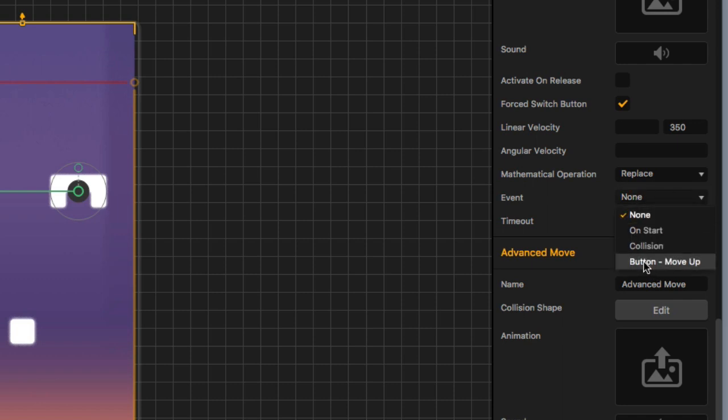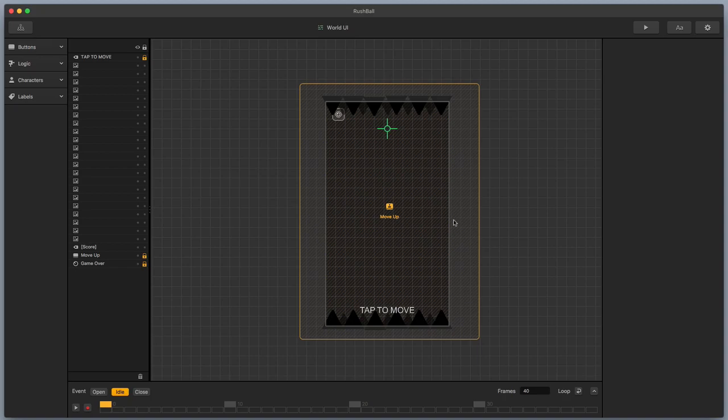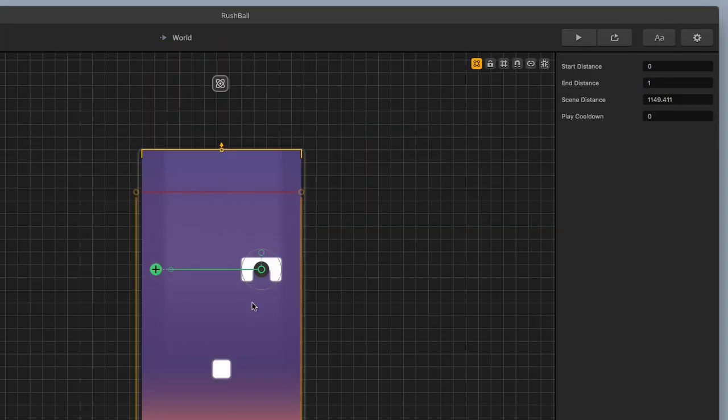Now there's one more thing I wanted to show in this world UI — these little black arrows or triangles. These are just decorations; when set up in the UI, they don't have anything to do with gameplay. What they do is show you where you don't want to go — when you fire your character upwards, you don't want it to hit the black triangles up above. So now I'm going to go back to my mind map and back to my world to look at how this obstacle and goal is set up in the middle.